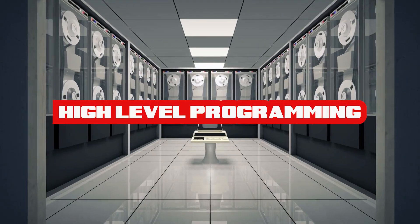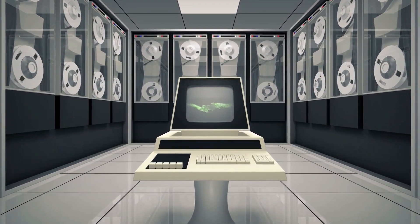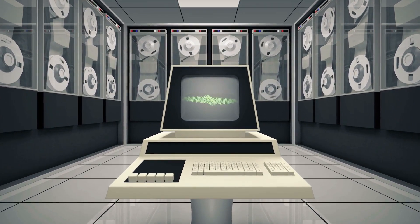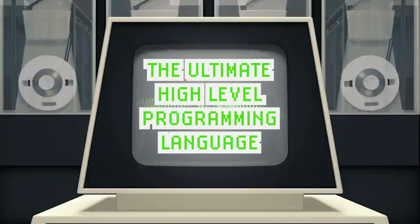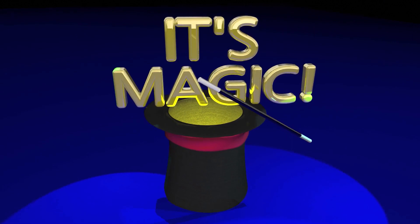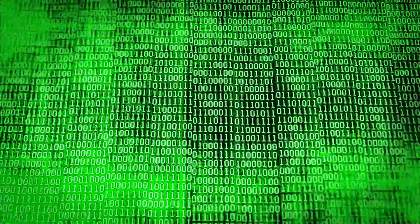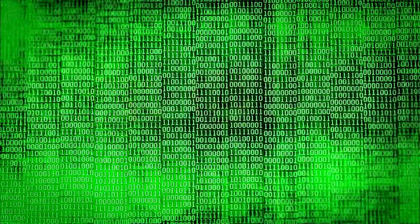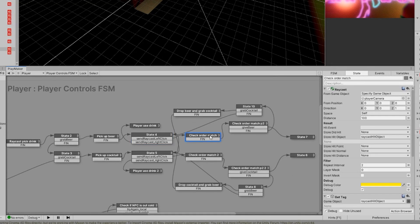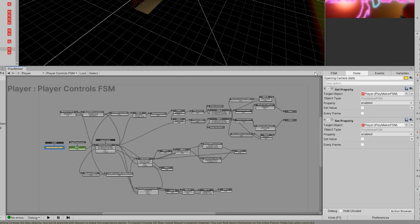There are a couple of terms you may have heard before: high-level programming and low-level programming. These denote the accessibility of a given programming language — basically how similar the language is to a human language like English. The ultimate high-level language would let you just type 'third-person controls, you can walk and run and jump' and the computer makes it happen. The opposite end is binary code, the lowest of low-level languages. The appeal of Playmaker is that it's a visual scripting tool — it is high-level programming. And Playmaker can do everything C# can do, just not by default.